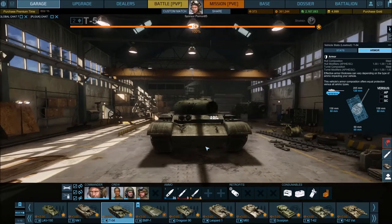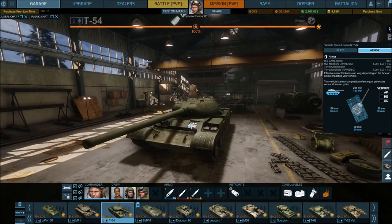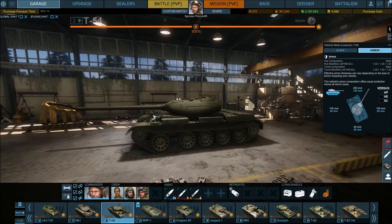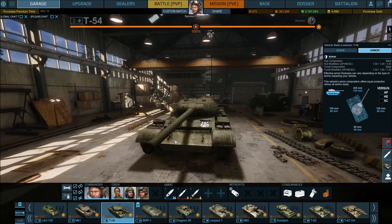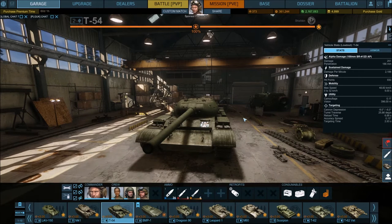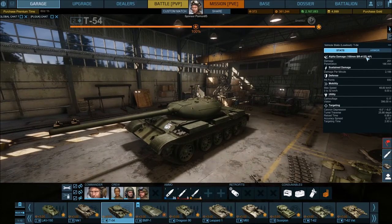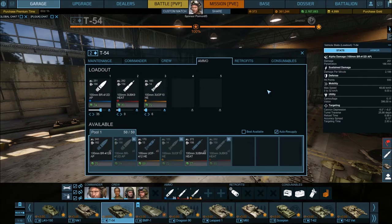Bear in mind that this tank is quite slow, so getting into position can be a bit of a challenge. What you want to be doing is showing only the front of your armor to the majority of the enemy team. The gun itself is quite nice — the alpha damage with the top-tier gun and AP shells gives you 251 average damage and 186 millimeters of penetration.